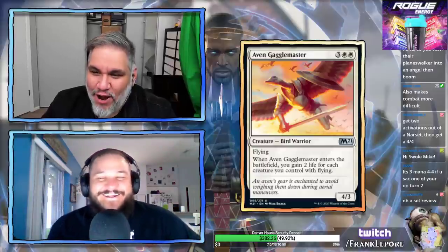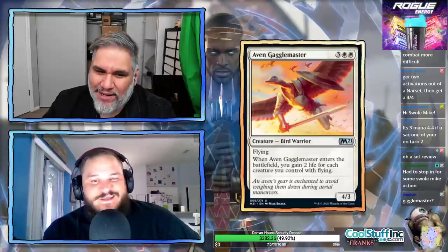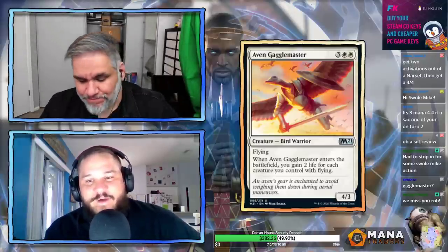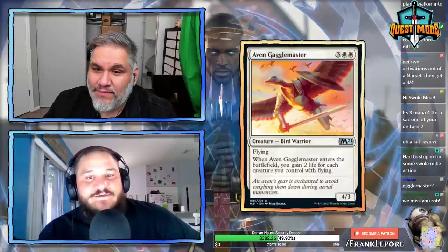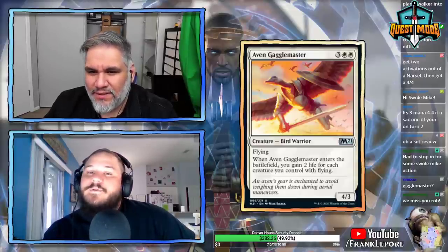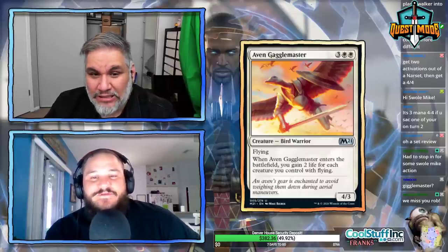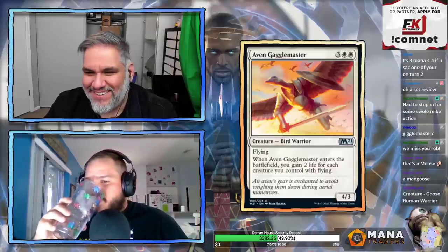Avon Gaggle Master: 4/3 flyer for five mana, three white-white. When it enters the battlefield, you gain 2 life for each creature you control with flying. You're going to gain at least 2. If you go turn 3 Lingering Souls, turn 4 Lingering Souls, this guy, you're gaining 10. There's probably other stuff you'd rather be doing for five mana in that format. The art is disconcerting — it's a goose with a goose head but the body of a man.